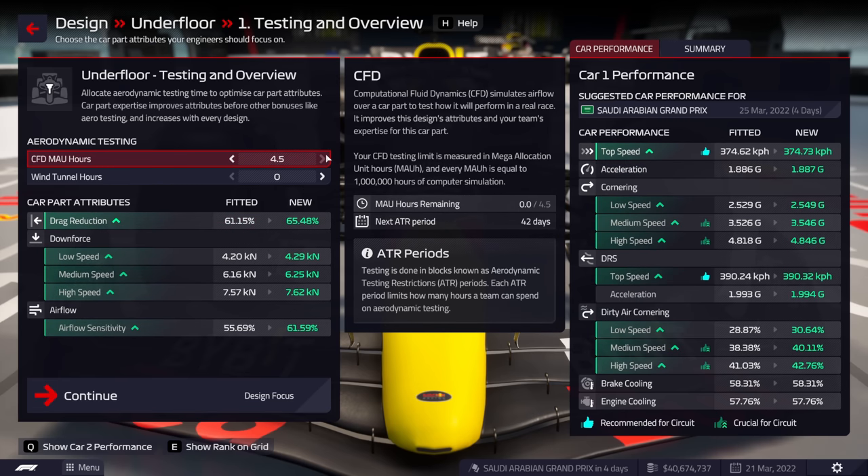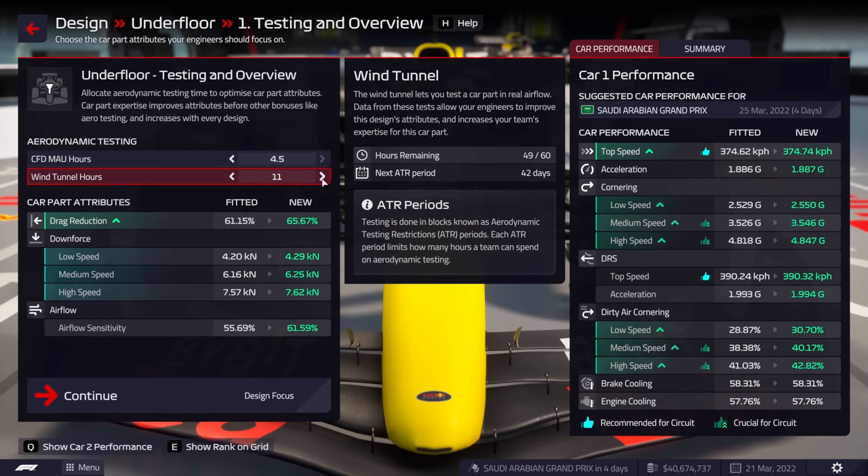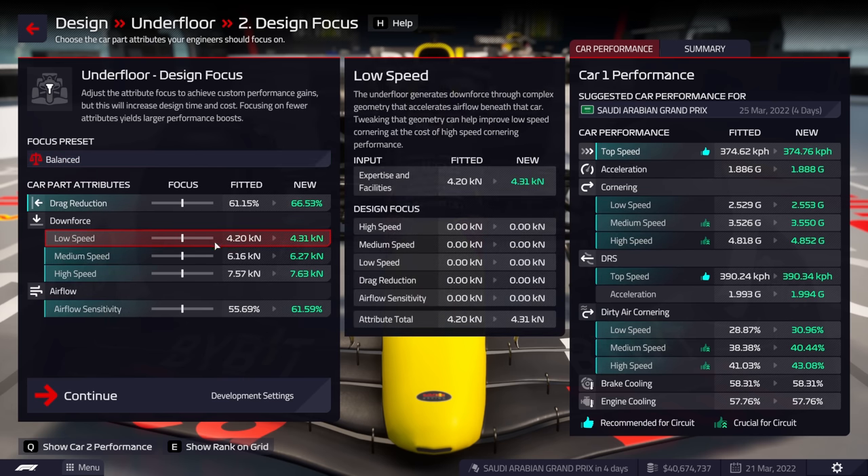Now I'm going to show you the underfloor - similar thing. As you may know, high speed parts are really overpowered in F1 Manager at the moment generally, and we're going to absolutely turbocharge it with this glitch.